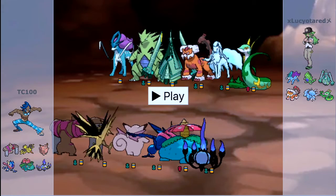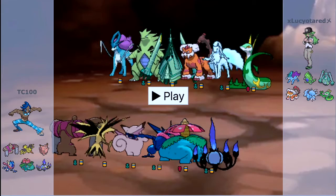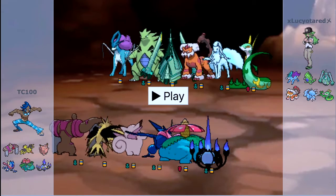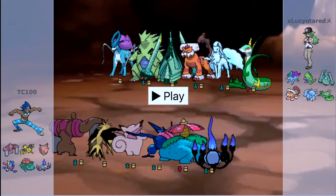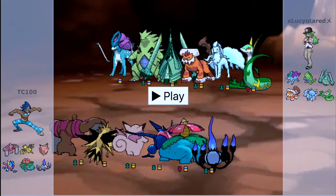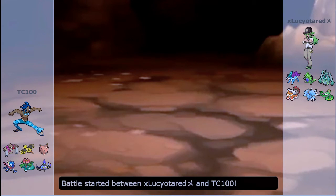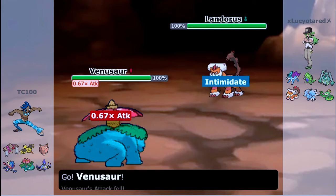Alright Trainers, we have the match right here. This is a great opponent for the team that I have. Now you look at my opponent's team - my side is right there: Conkeldurr, Zapdos, Clefable, Greninja, Venusaur, and Chandelure. My opponent has Suicune, Tyranitar, Celesteela, Landorus - which I kind of forgot about, it has access to Intimidate so you have to be cautious. He also has Alolan Ninetales and Serperior. We can utilize a lot of these Pokemon correctly.